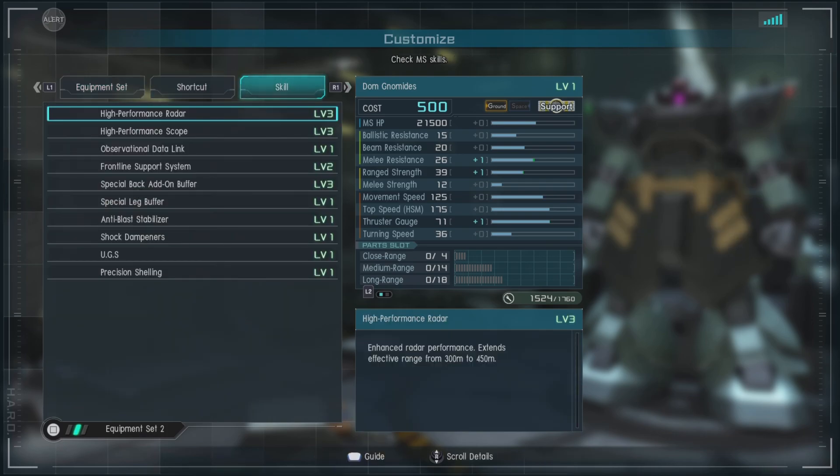For skills, we have High Performance Radar Level 3, High Performance Scope Level 3, Observational Data Link, and Frontline Support System Level 2, which does help in some cases.